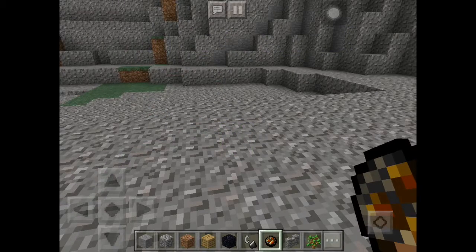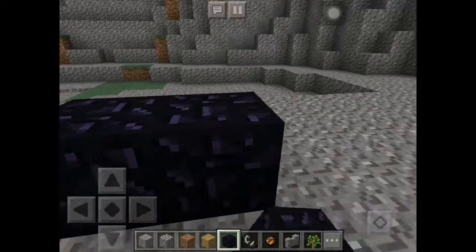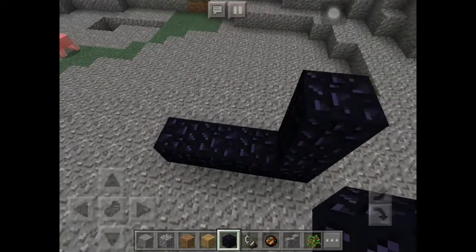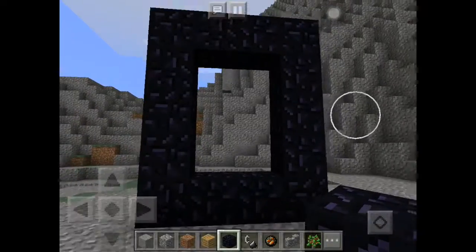Hi everyone, today we're going to make in Minecraft a nether portal. First you get the obsidian, make it 4 blocks wide on the bottom, add 4 more blocks on each side, then make a roof. And it should look like that.